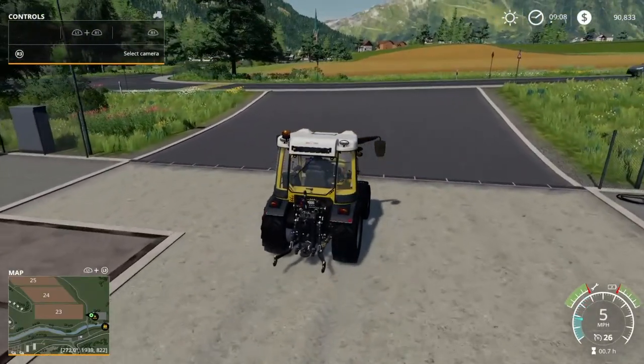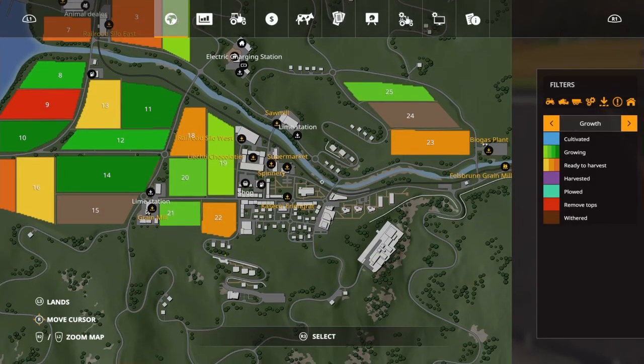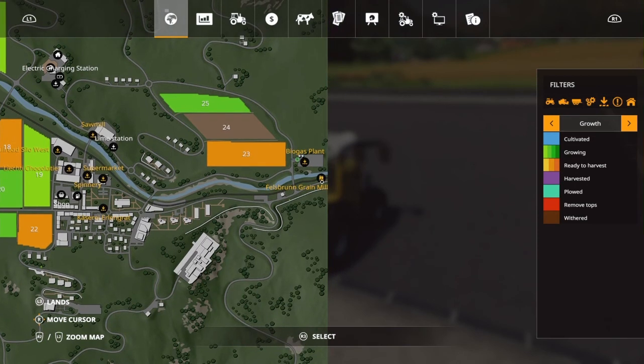I might have to get things set up to show you. As you can see, we have the biogas plant and then we have the Felsbraun grain mill.